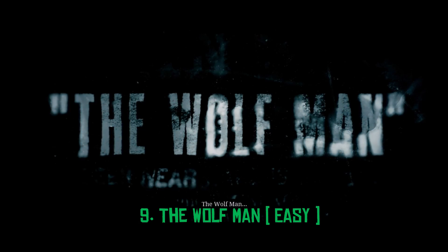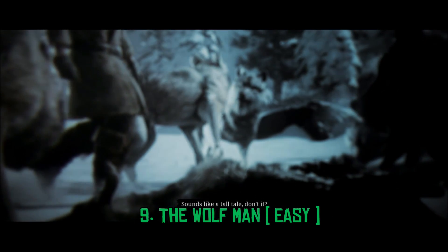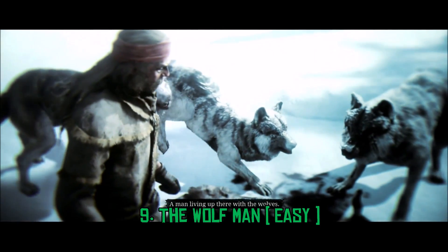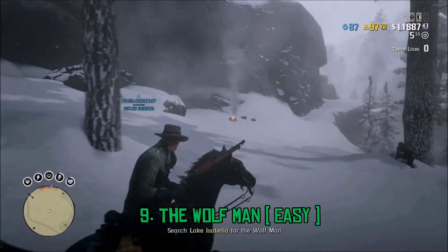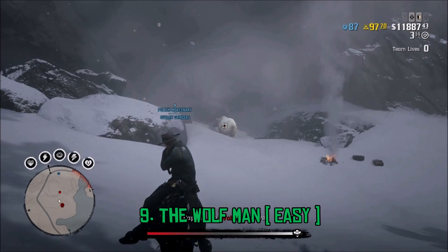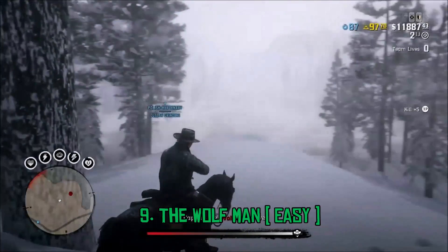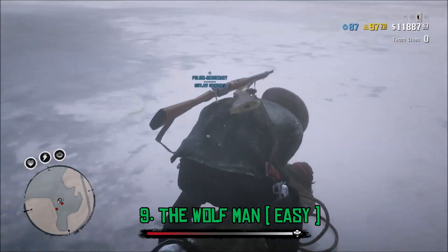Next we have the Wolfman, and this is another pretty easy bounty. The Wolfman can spawn in one of three locations: on a campfire on a hill, near a destroyed cabin, or in front of a cave — in this case being chased by a bear. If he is being chased by the bear, make sure you shoot and kill the bear, as the bear can kill him when you're trying to bring him in alive. After you kill the bear, all you gotta do is lasso and tie him up — he doesn't have any kind of gang with him.